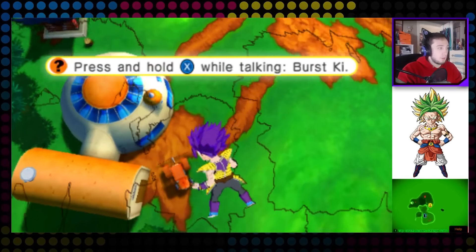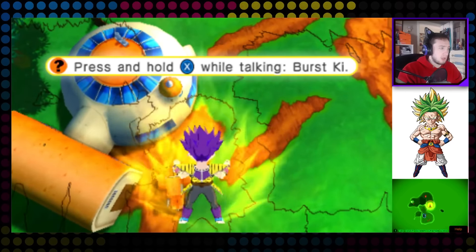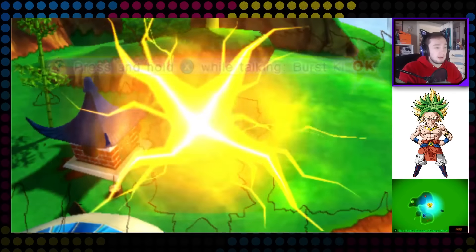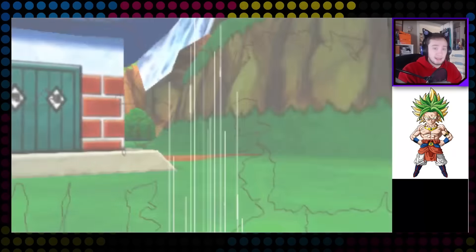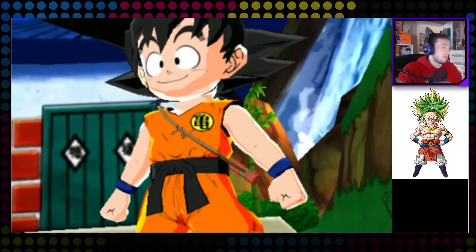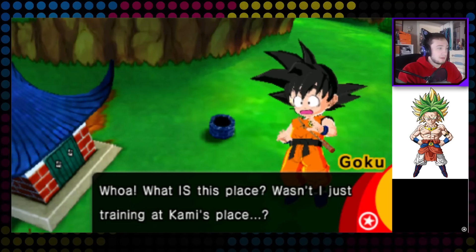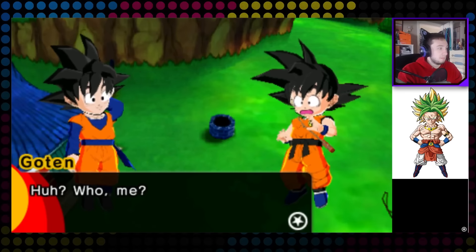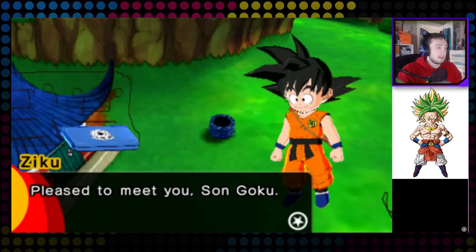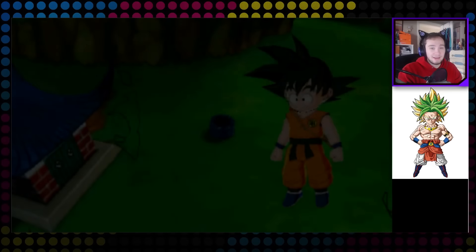Alright, I guess we gotta go over here. Press and hold X while talking — does it do it? Oh, there we go! Look at that — a rupture in space! And it's Kid Goku! Hey Kid Goku, how you doing? 'What is this place? I was just training at Kami's place.'